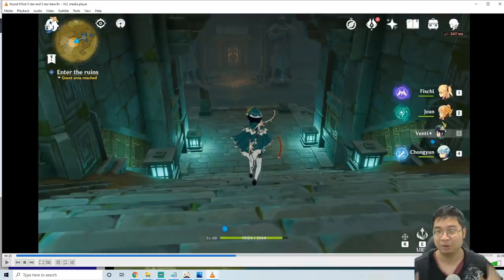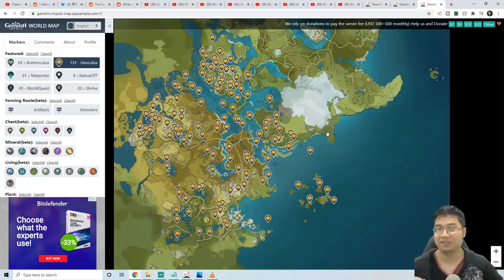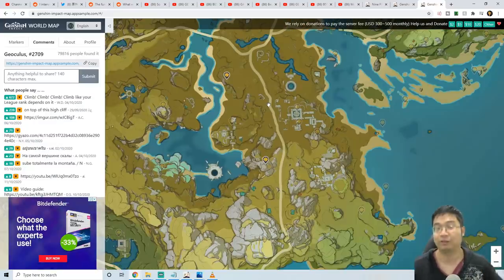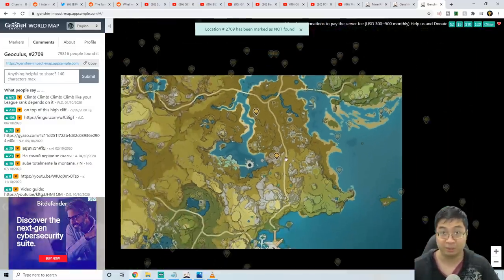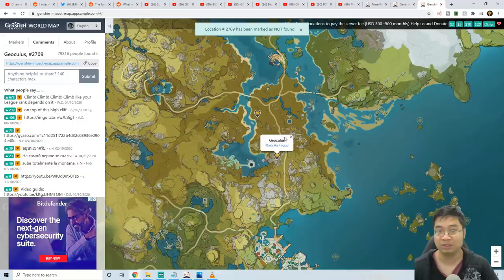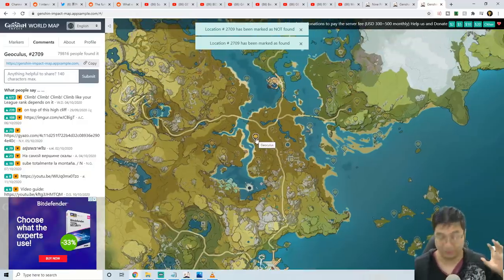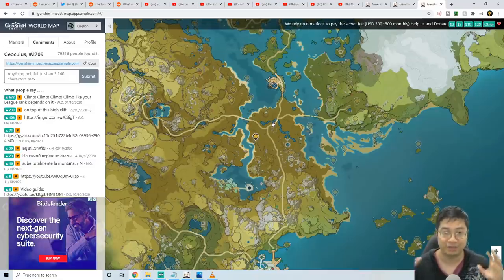Let's talk about how to get all the geo oculi — this might seem very difficult at the start. I recommend coming over to the interactive map and logging in with a dummy Gmail account. Once logged in, you can click on each oculus and mark it as found. As you find more of them across the map, you'll see fewer remaining, and you can track all of the oculi across Liyue Harbor.